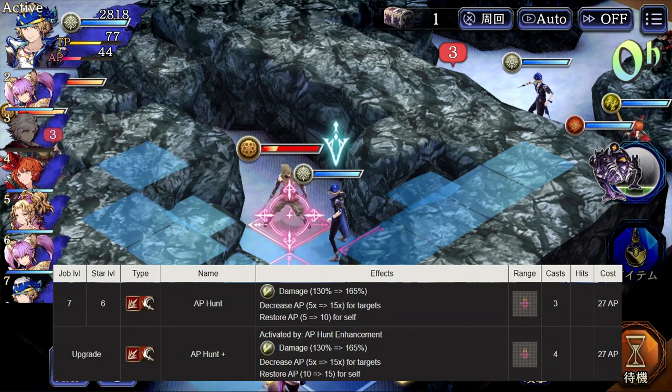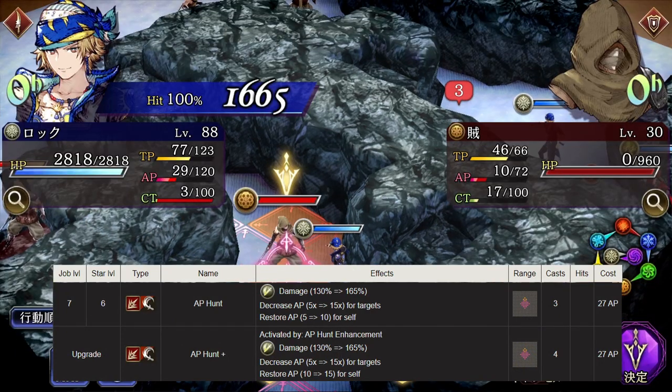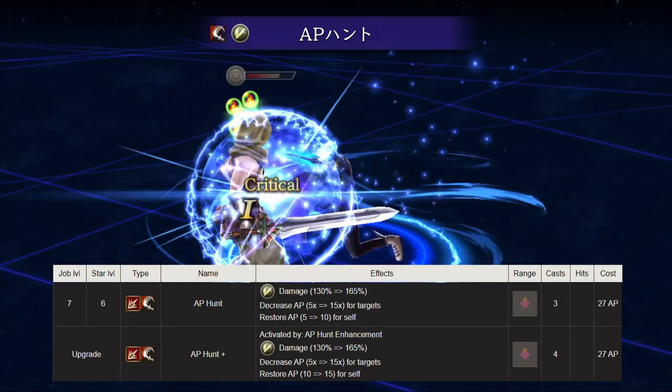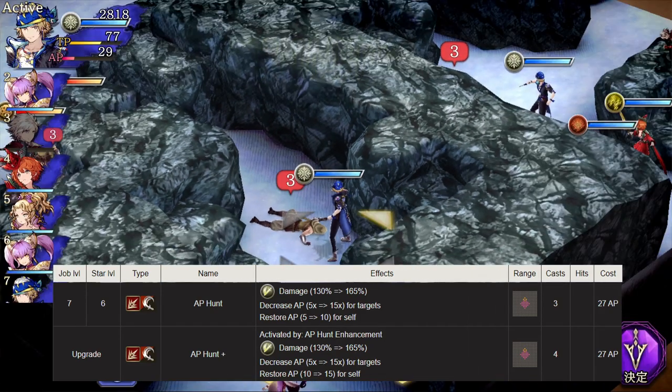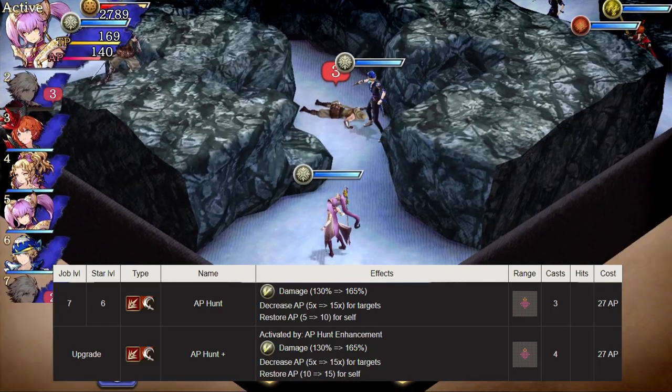AP Hunt is Locke's main AoE attack. It has a 165 times potency and will decrease the target's AP by 15 while giving Locke 15 AP back. Hitting multiple targets with an AP loss is pretty tantalizing.